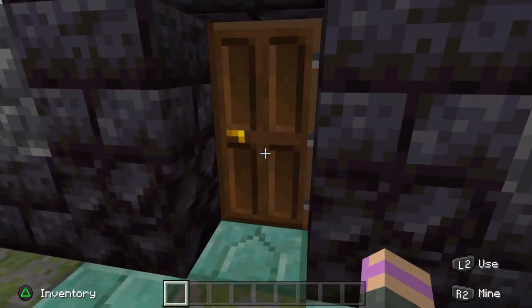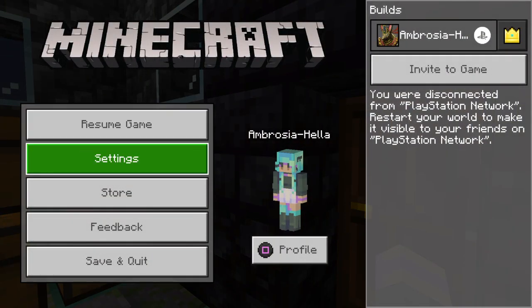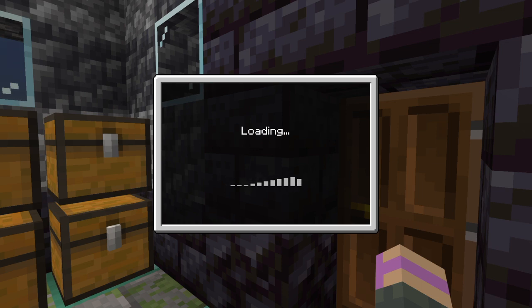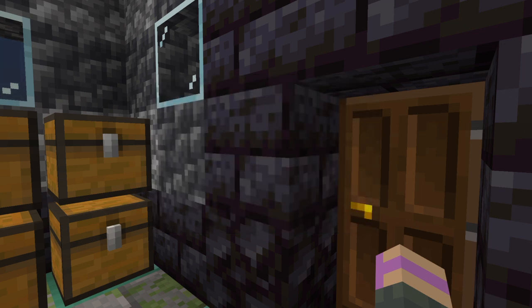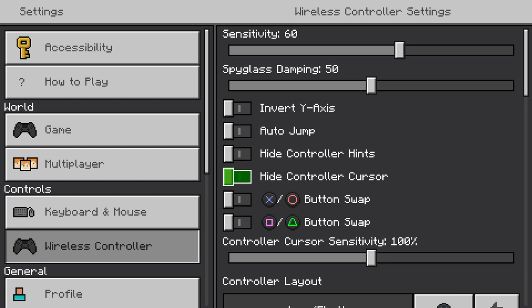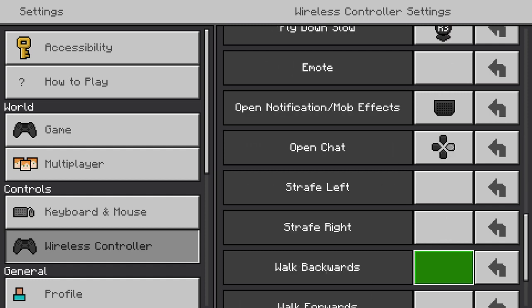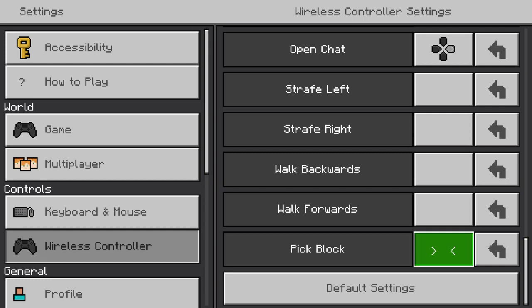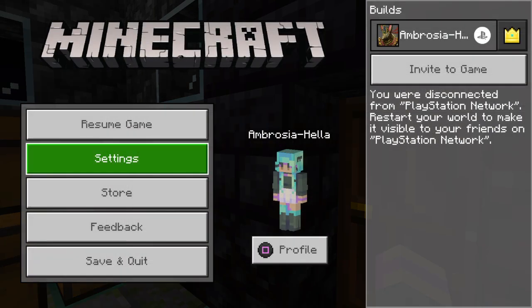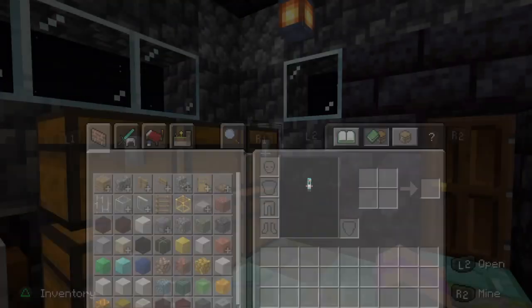Now about that pick block thing. You can face a block and pick it. What I did is I went into my settings, went over to my controller, and went all the way down to pick block, clicked on it, and placed which button to use. I like to use the left toggle on the D-pad. It makes it so much faster and easier to just pick up a certain block that you need or missed.